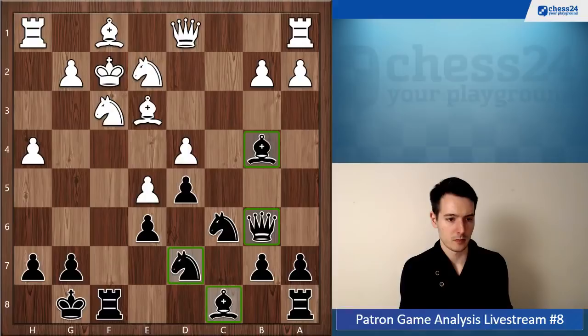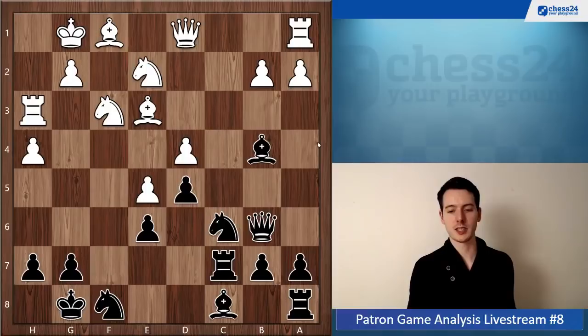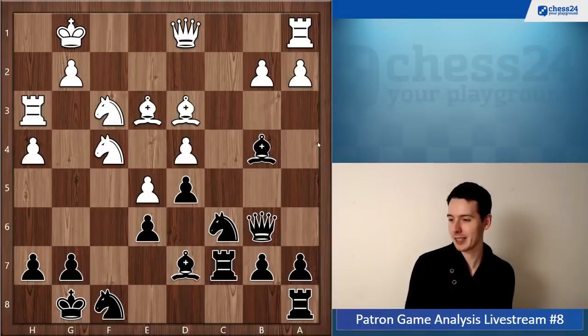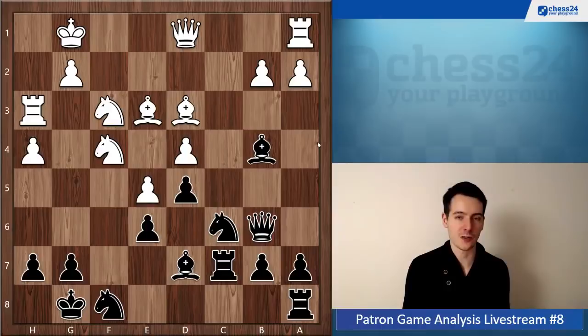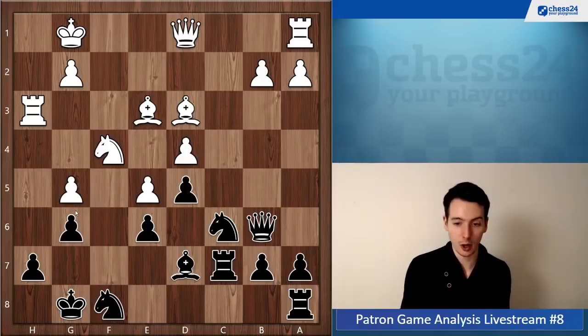Rook f7, rook h3, knight f8, king g1, rook c7. White is just improving and you can just wait. I don't have many suggestions because your position is very bad at this point. Probably you should go bishop e7 here to be able to, after knight g5, take it off, then play g6. But you have to do a lot of praying here and hope somehow your position will hold - it's going to be an uphill struggle for sure.